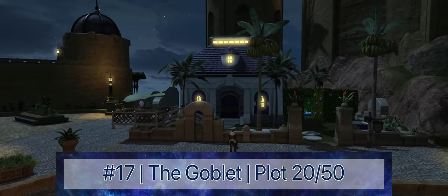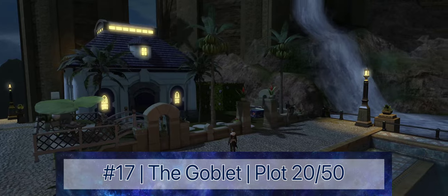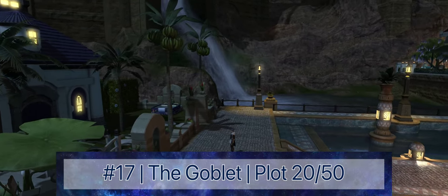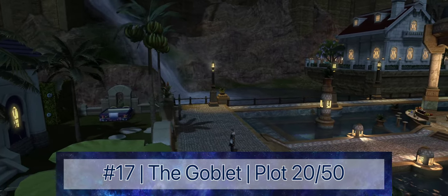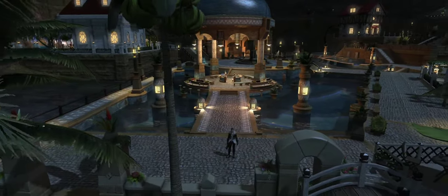Next on the list, at number 17 overall, is Plot 20 in The Goblet. While often derided as the worst of the five housing districts because of the washed-out brown color tone on the exterior plots, the plots in the center could not be more different, with crystal-clear water flowing through decorative fountains and the best town square the game has to offer.